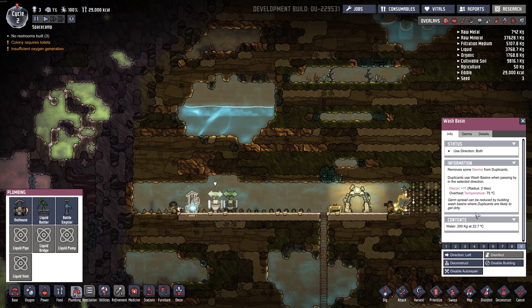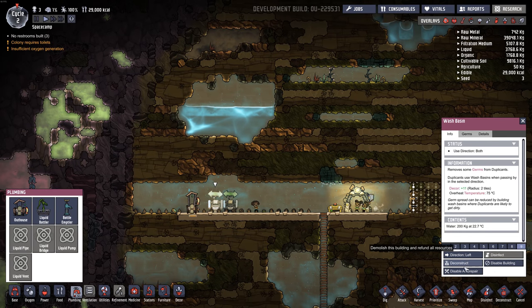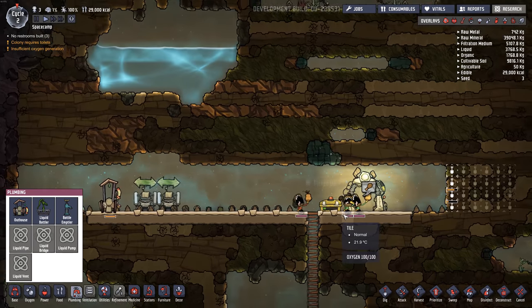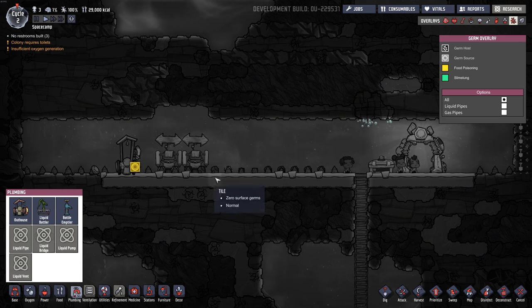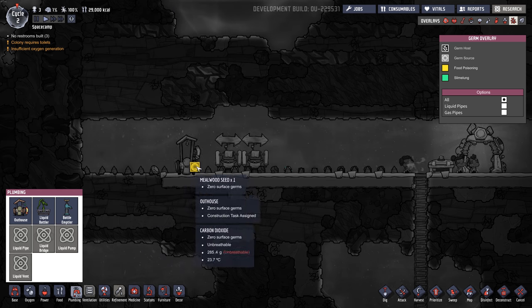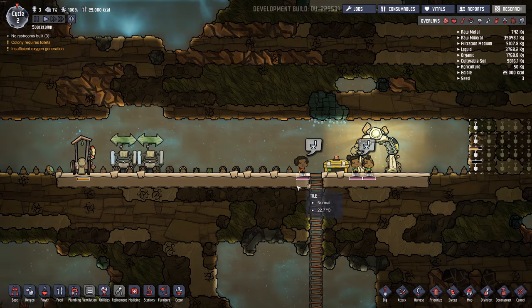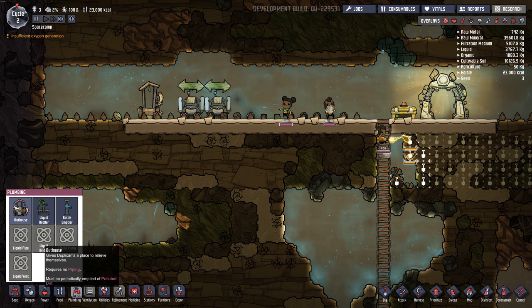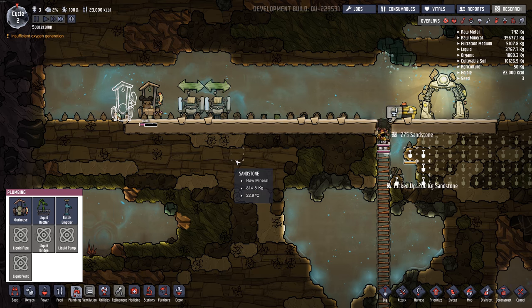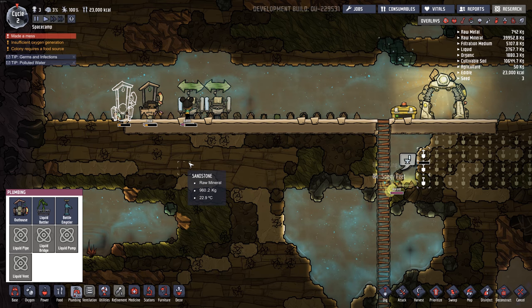Let's check our diseases. This is the source of the disease — food poisoning. We don't have any spread yet, which is good. Let's build a second outhouse. There they go — pooping right away. What just happened? Made a mess. Someone pooped themselves already.